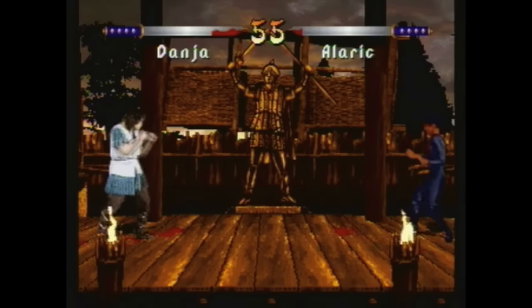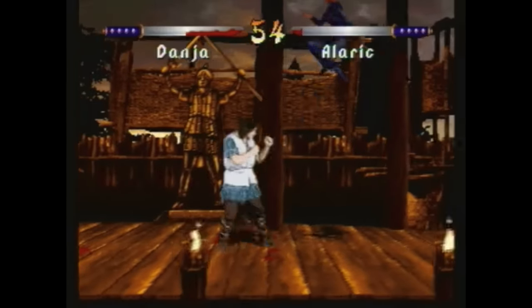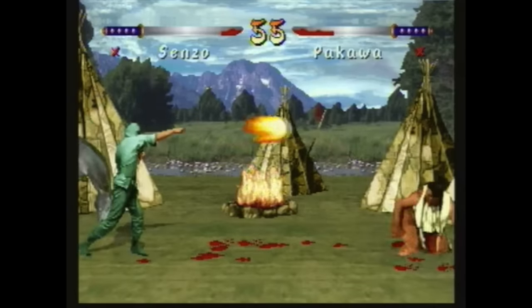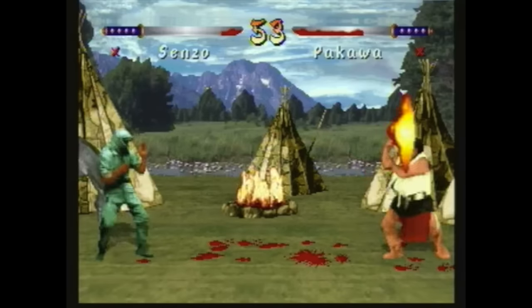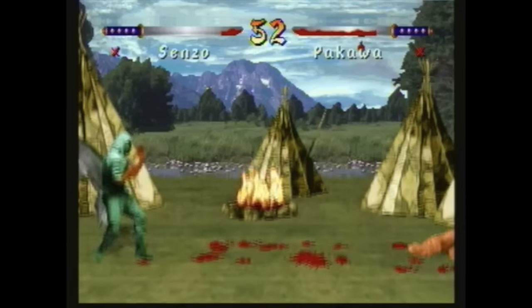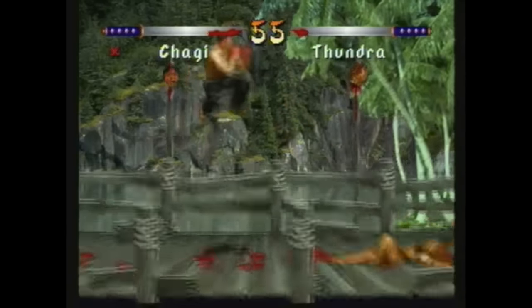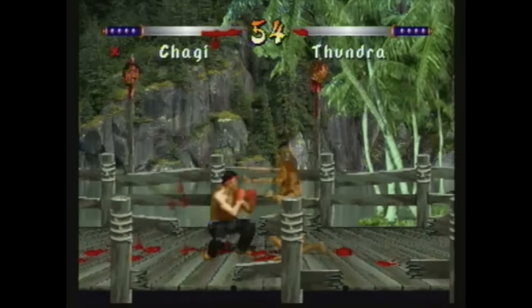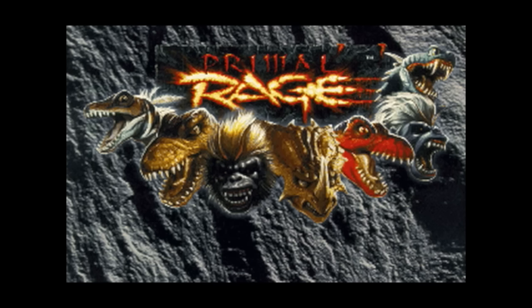And now onto the meat and potatoes of Kasumi Ninja, and that is the fighting — or lack thereof. Saying that this game plays poorly would be an extremely generous understatement. It's dreadfully slow and unresponsive at best. To make matters worse, most of the special moves involve holding down a button and inputting directions, kind of like Primal Rage. And guess what? That didn't even work for Primal Rage.